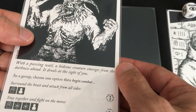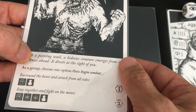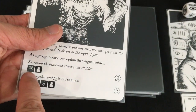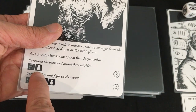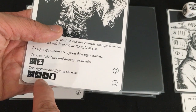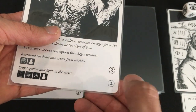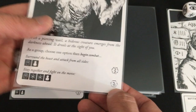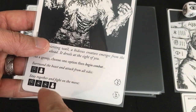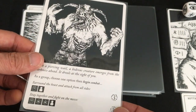With a piercing wail, a hideous creature emerges from the darkness. We choose to surround the beast and attack from all sides — three dice total versus five dice if we fight on the move. Three dice means three damage per round instead of two, but with fewer dice to defeat. I think I'll go for the lower number and try to take him down quickly. Combat is fairly simple: you set up the indicated enemy die, then roll one per player each round.